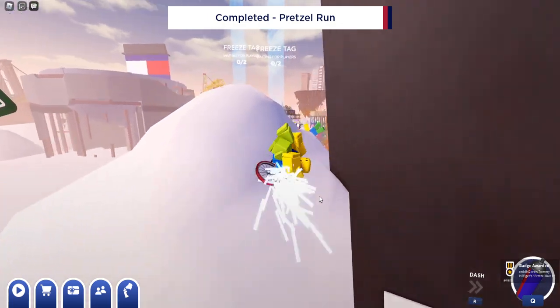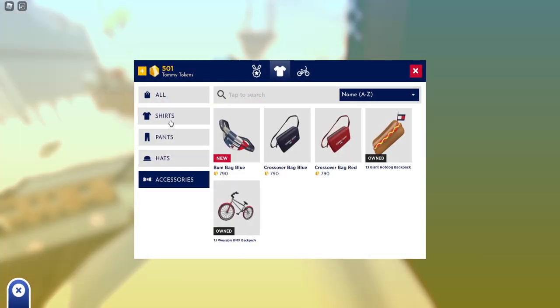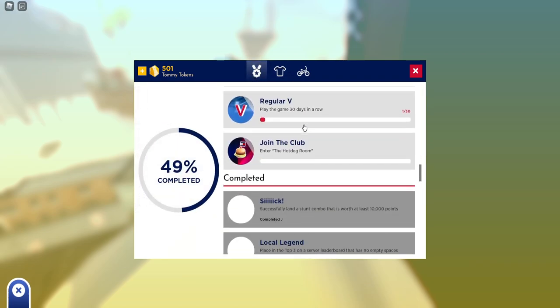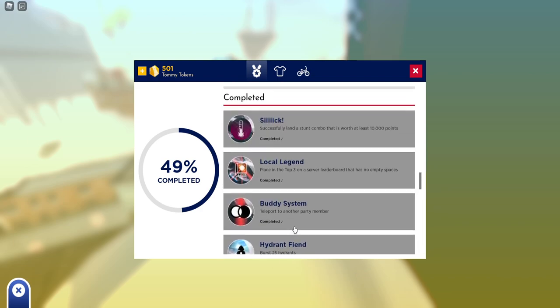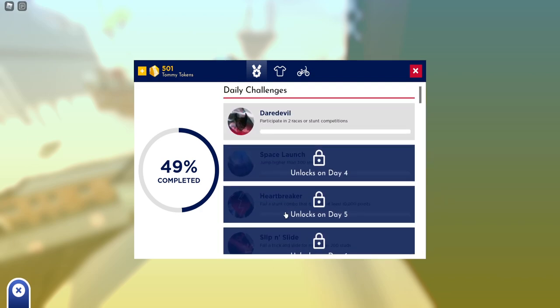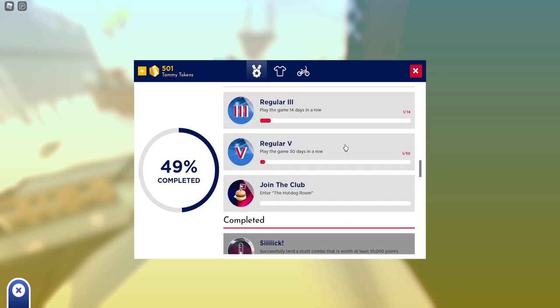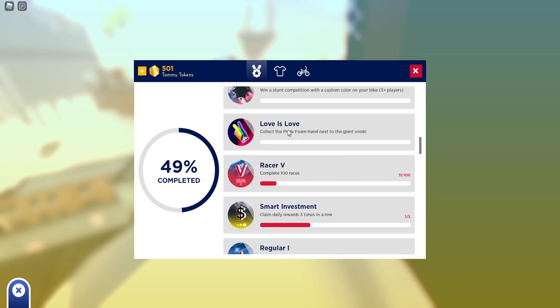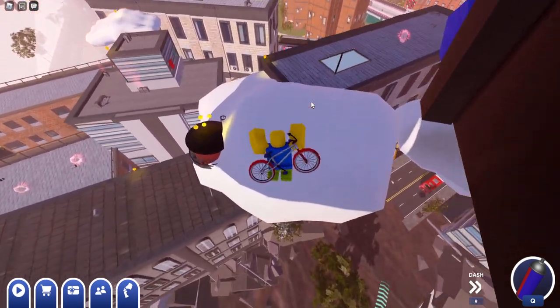If we go to our badges here you can see that we got both — it doesn't show here, but anyway. Let's do the next two prizes we can get, which will be collecting the Pride Foam Hand. It's honestly not that far from where we are.